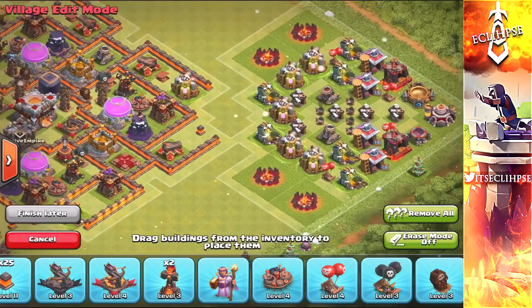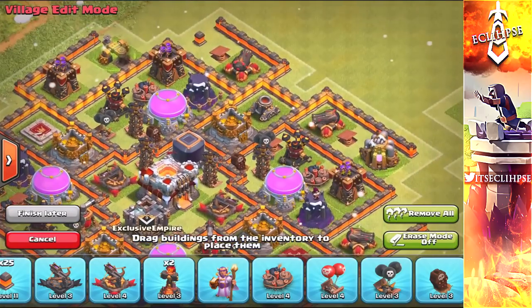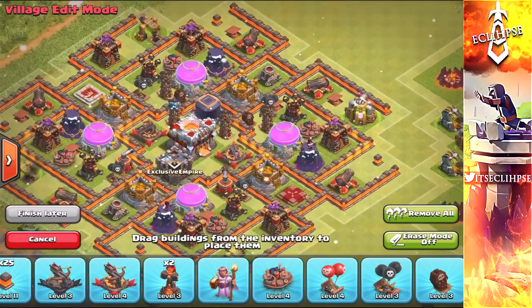Now when we come over here to the left, I have all of my traps off-centered and stuff. I have my teslas, giant bombs, skeleton traps and all that stuff up top, because the attackers mostly go for your dark elixir. So we're going to give them a hard time there.